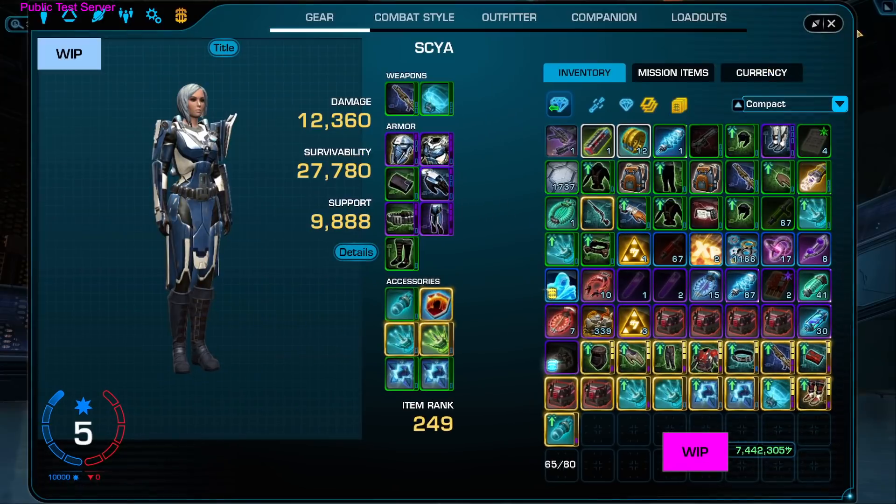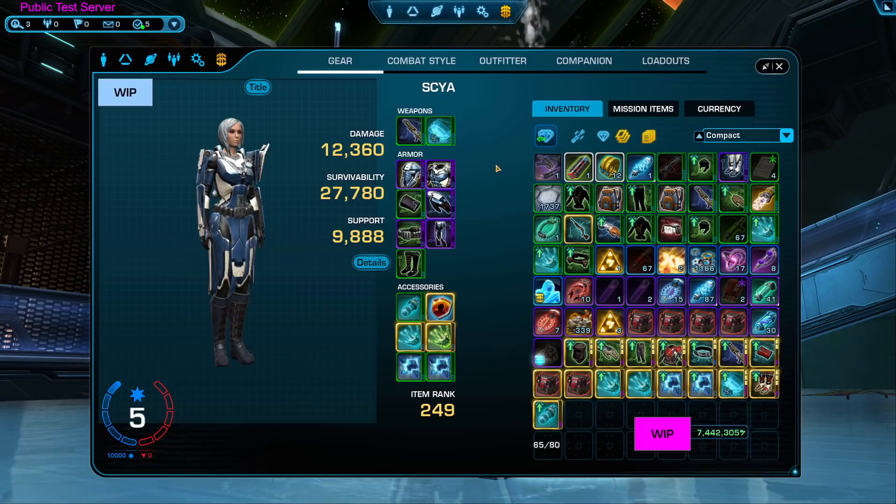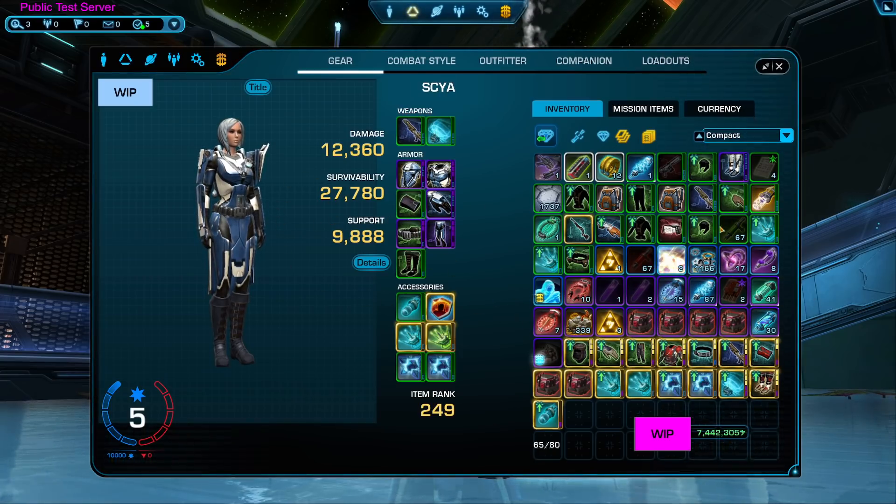What's super cool is that your inventory is already built into the user interface when it comes to your gear. No longer do you need to open up your character sheet on one side and your inventory on the other to drag and right-click gear in — it's right there. And it's the whole inventory, not just a partial tiny version.